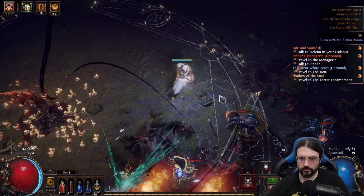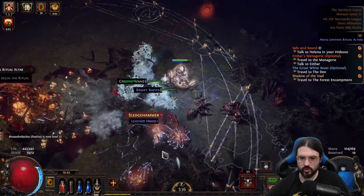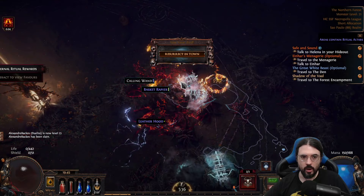But then again, I thought I was very strong with my white crude bow — and I'm not joking, it was a white crude bow. I saw a Ritual and decided to do it. Then a meteor came from the sky and exploded me.